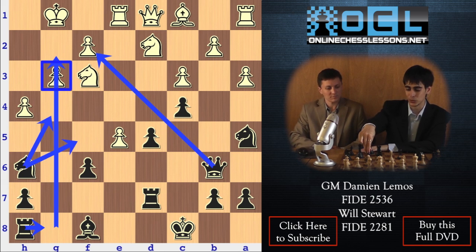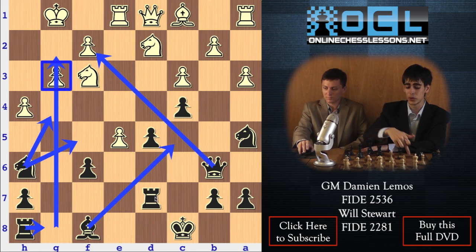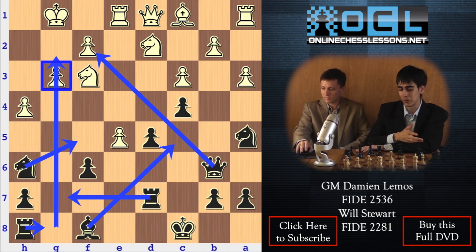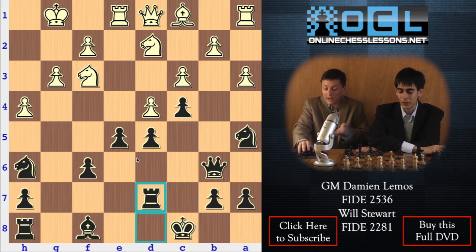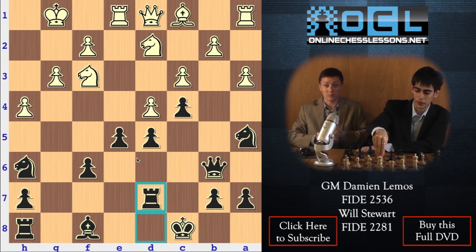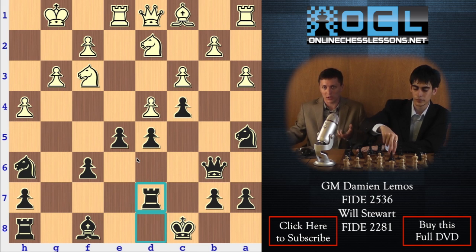Bishop c5 comes in as well. And another move I like: sometimes we have the chance of playing rook g7 and rook g8. So this is too much for White. Suddenly, from a very equal position, we get great activity. I don't even see how White can accept it — it just looks way too crazy with White's bishop and rook on the queenside completely out of the game.